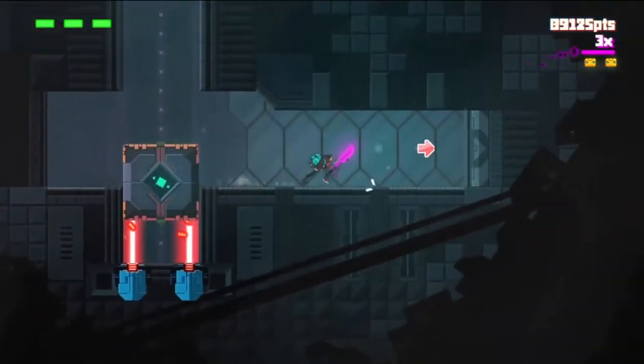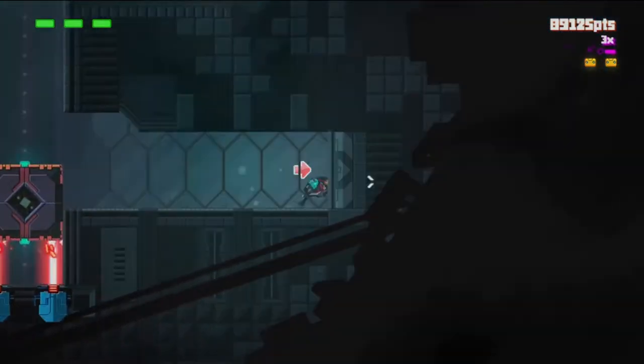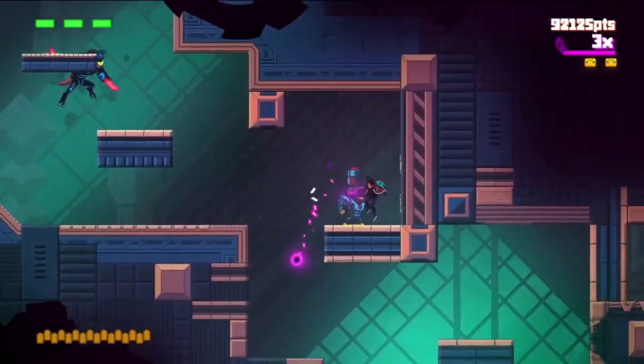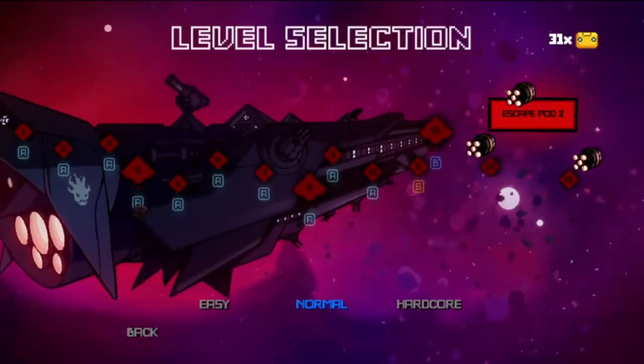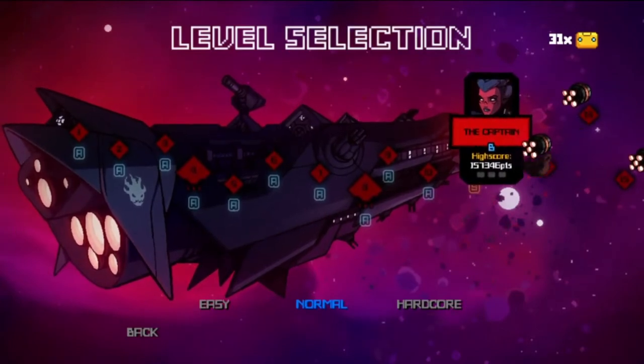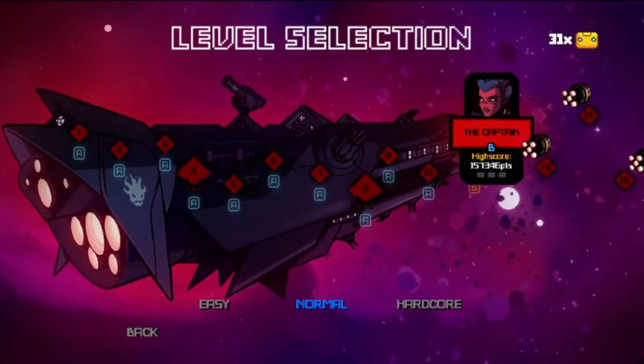There is a different purpose for the yellow robots as well. Once you clear the main story, or during it, if you collect 14 yellow robots you unlock a capsule bonus level. Collecting 20 unlocks the second capsule level, and collecting 30 unlocks the final capsule level.